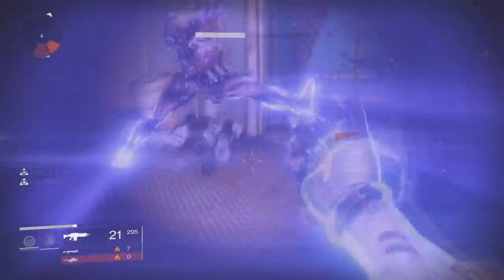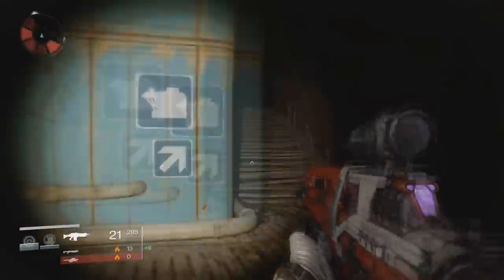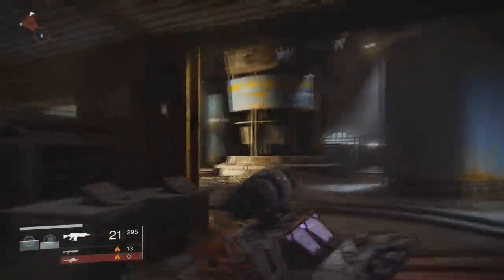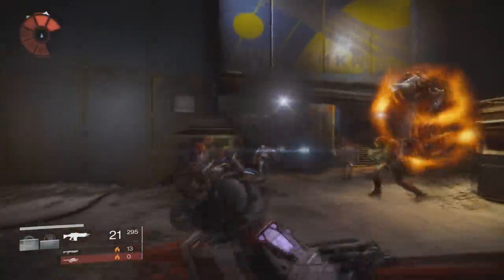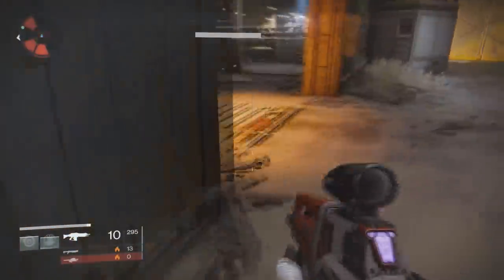They drop a lot of green items and a lot of blue items. In about an hour I get between 15 and 20 blue items — it is ridiculous, re-freaking-diculous. There is no other way to get loot this quickly in this game.